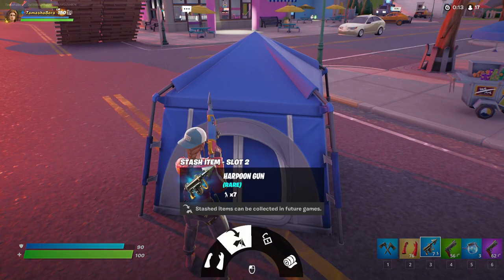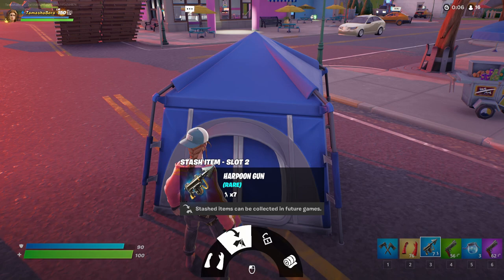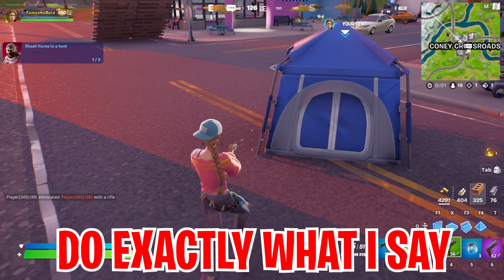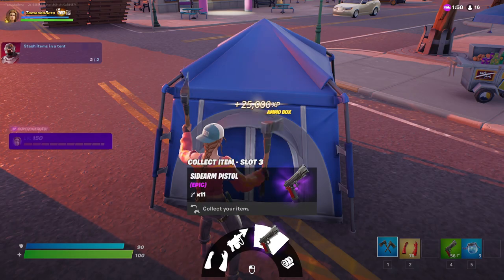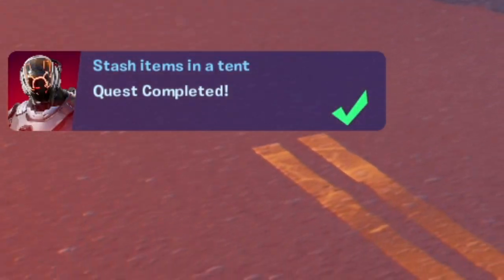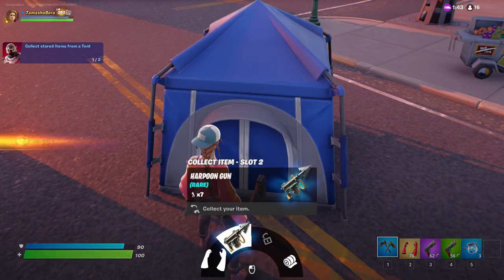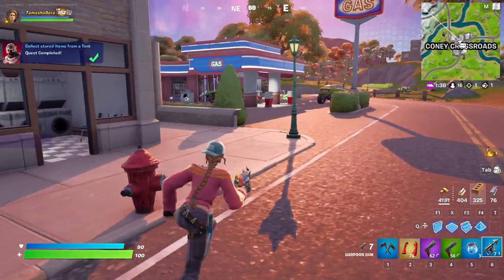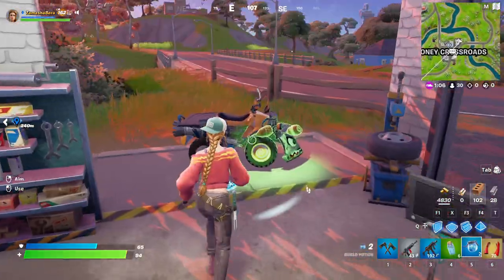Get outside the tent and then interact with it — you will see that you can now deposit items here. Do all the steps I show you: put in the harpoon gun just like this, and once you do exactly what I say you are going to receive your reward. Put another item inside the tent, collect back both items just like I did, and you are now getting free rewards — double rewards just for putting items in and taking them out.